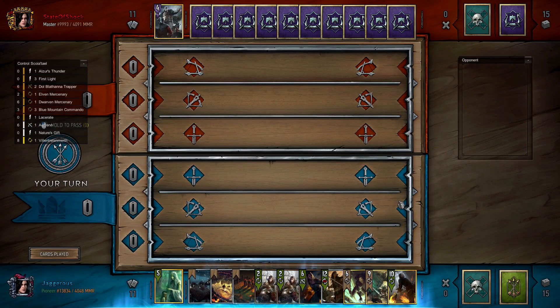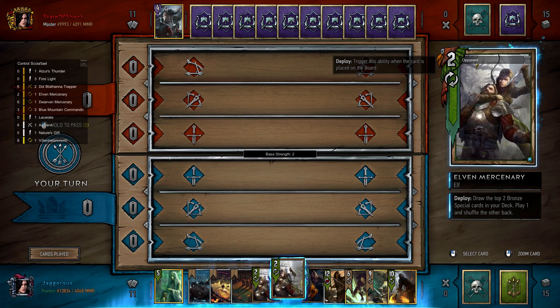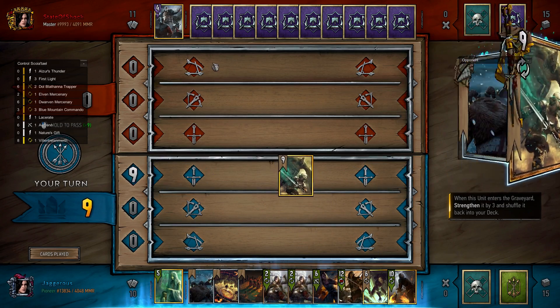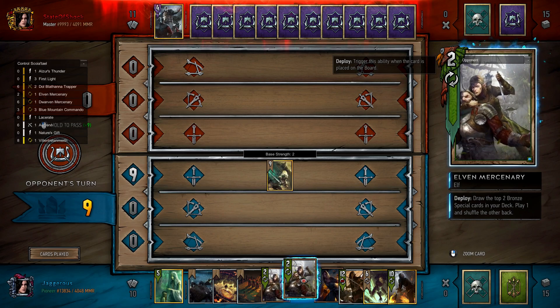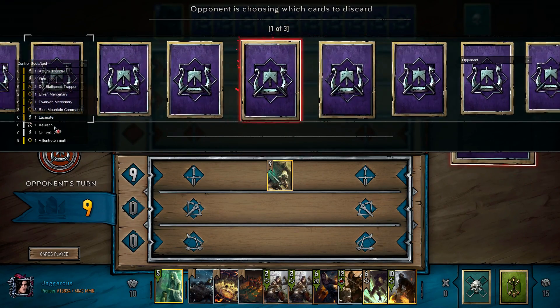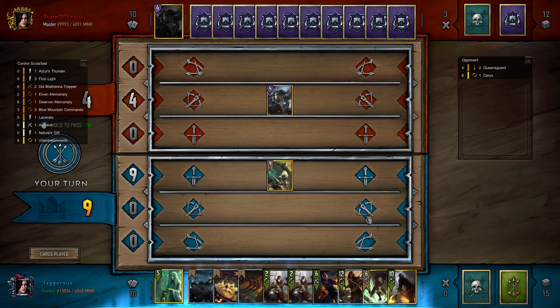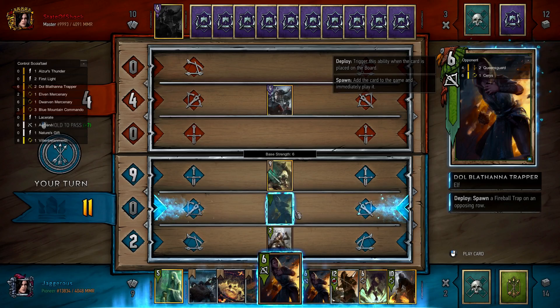We're going first, so we could open with Ciri, Elven Merc into more cards, or Elza's Double Cross. I think we're just going to play Ciri because we're playing a control list — we want to be reacting to what our opponent plays. We've got a lot of damage so there's no point trying to find damage within Elven Mercenary. The one risk is that because we're running Elza's Thunder and Lacerate and didn't draw either of them, we're not guaranteed a First Light from the Elven Merc — there's a situation where we could pull Lacerate and Elza's Thunder.